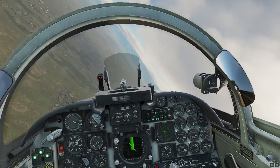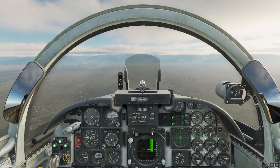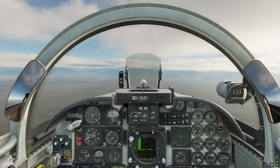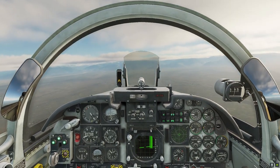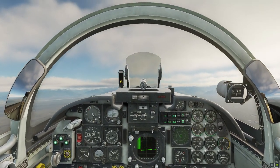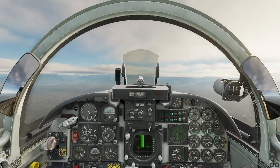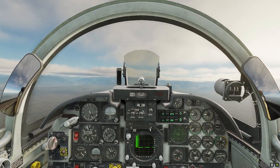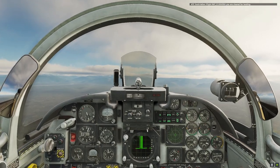There's the buffet — standard stall recovery: full power, unload, wings level, and start my climb away. So you're pulling into the buffet, level the horizon, and then you're climbing away. Positive rate of climb on two instruments — I can now bring my gear up because that is just drag. Gear indicating up, flaps indicating back to auto, and I'm climbing away.